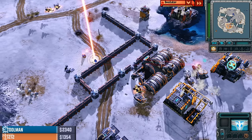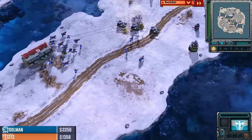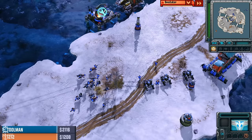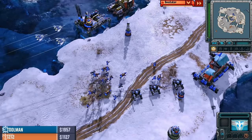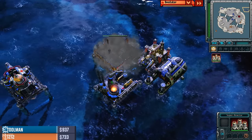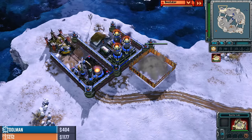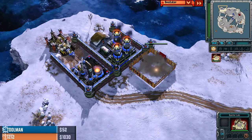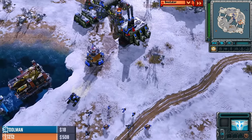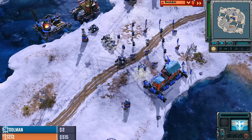Three more Hammer Tanks are going to be returning to base. A couple of Vindicators going down. It feels like both players have had a little bit of a wonky start but have now stabilized enough that they know where they should be going for the rest of this game. Actually, it's going to be a two Super Reactor game — not often do we get to see that. Battle Lab and Super Reactor both coming in at the same time. Toolman is like, I got a little bit of cash in the bank — no, I spent it all. Super Reactor and Tier 3 at the same time will do that to you.